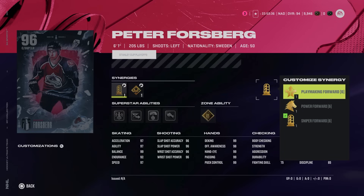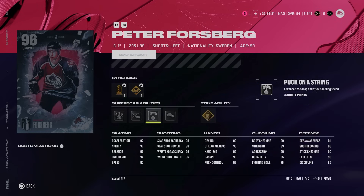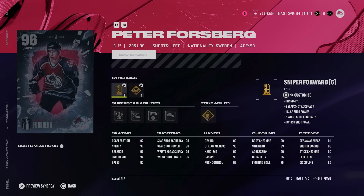Next up we've got a fan favorite — the 96 Peter Forsberg, 6-1, 205. Always a fun card to get released. He's got playmaking, power, and sniper forward, as well as checking, agile dangler, and shooting boost. When it comes to abilities, he's got some great ones. Gold Make It Snappy has proven to be one of the best offensive abilities this year. Truculence got a massive boost — really fun if you are someone that likes to hit, and it also wipes out player stamina. Puck on a String I'd only recommend for World of Chel players. Elite Edges is useful, as is Unstoppable Force. At 97 skating across the board, you can get his shot to basically max combining shooting boost and sniper forward, and he's got max body checking, great hand stats, and 99 faceoffs.